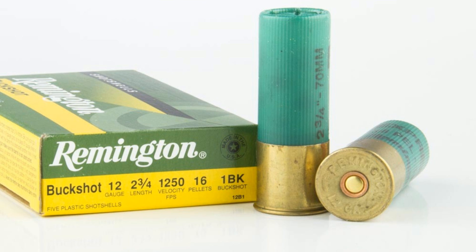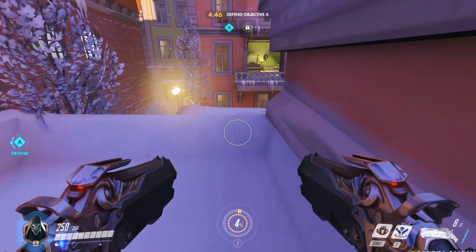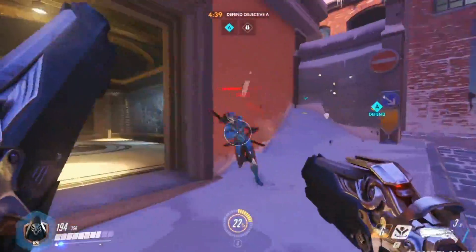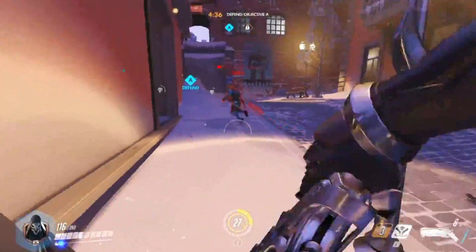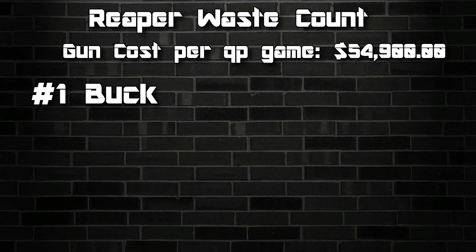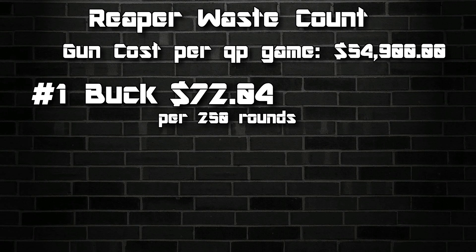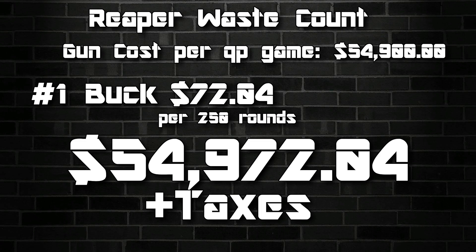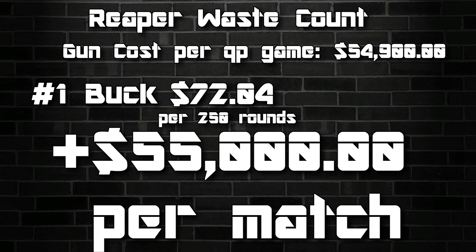No. 1 Buck has 16 pellets per round, unlike something like Double-O Buck which has 15. Now, I am not an ammo specialist — there are lots of options out there, so if you know of something better, let me know. Back to the board: if No. 1 Buck costs $72.04 for 250 rounds, you're pretty much going to buy 250 rounds for a quick play match. And as you can guess, buying that 250-round box is going to bring Reaper's total for one quick play match to a whopping $54,972.04 — or about $55,000.